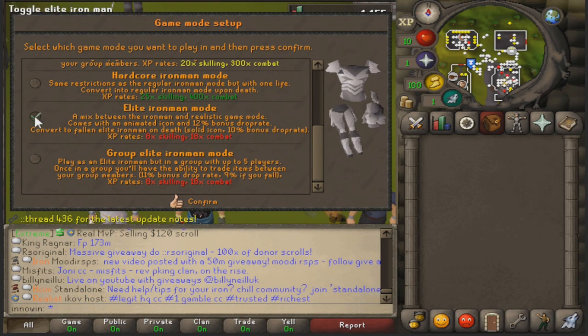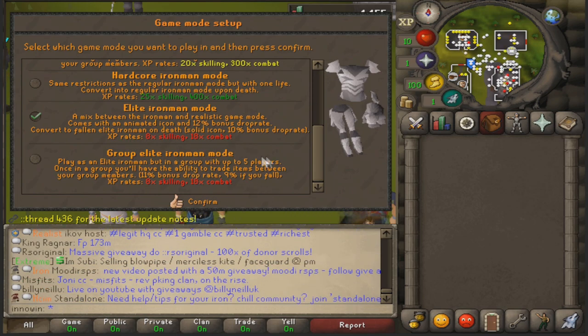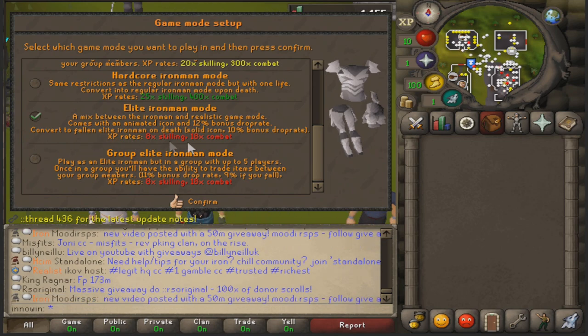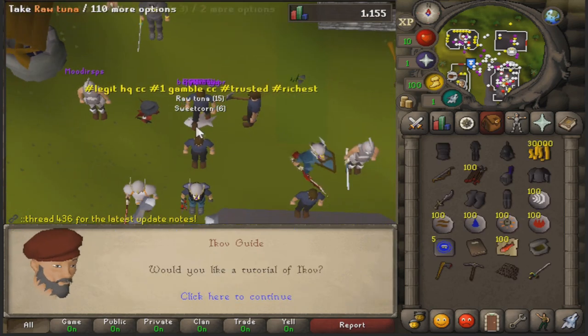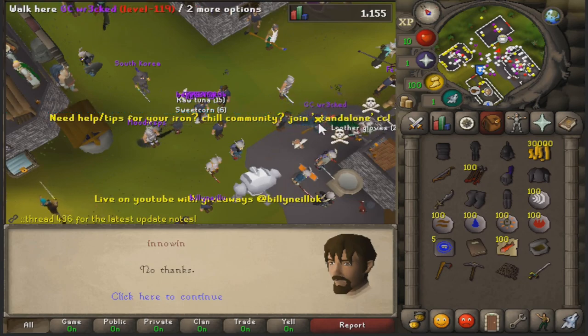I'm going to be going with the Elite Iron Man game mode. It gives you 12% bonus drop rate, 18x skilling, and 18x combat XP rates. And if you do end up dying, you drop down to a 10% drop rate - so it's like hardcore Iron Man, but it's honestly pretty worth it even with that. We're just going to skip the tutorial for now.